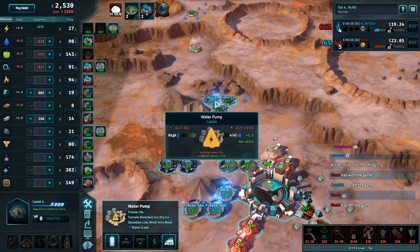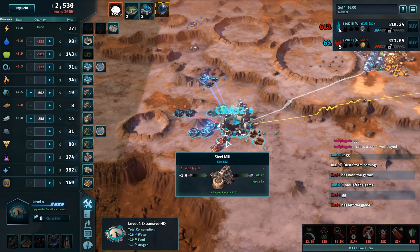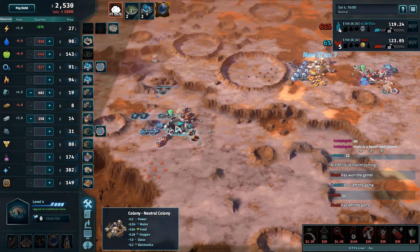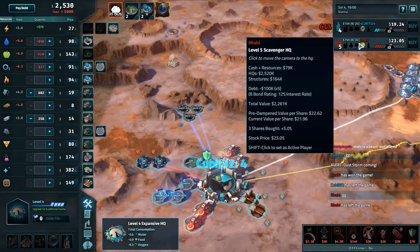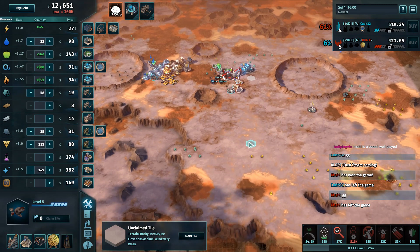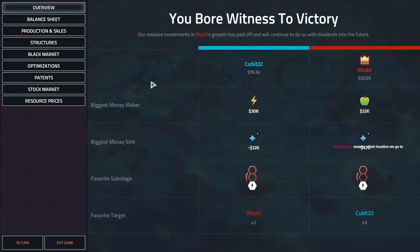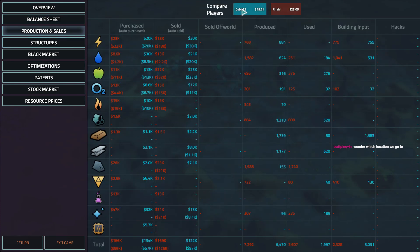Rahi just abusing the fact that Qubit is not in very many sources of money, and Qubit not defending his water whatsoever allowed Rahi to basically shut down all of Qubit's income. Interesting choice — Qubit never decided to go for silicon even though it's not too far away, and glass remained really high as it is a glass colony. We're going to go on to game number two, but first we'll maybe take a look at some tricks and graphs.